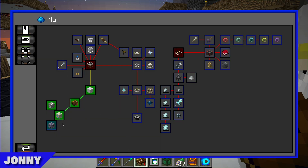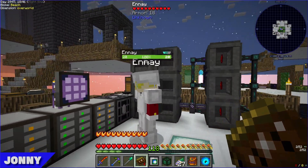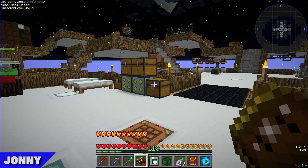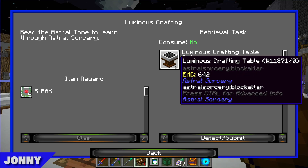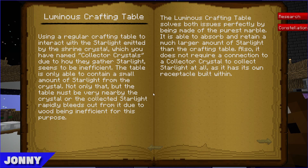Lawrence has made the star metal, getting another quest complete. Now they need to move on to making the Luminous Crafting Table. They check the Astral Tome for more information about it.